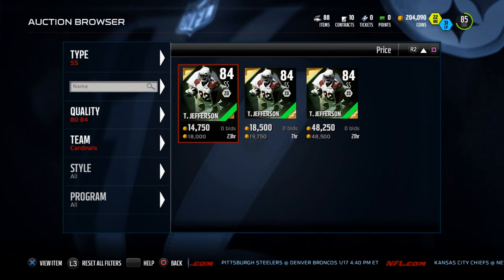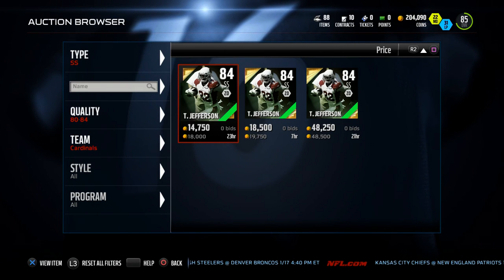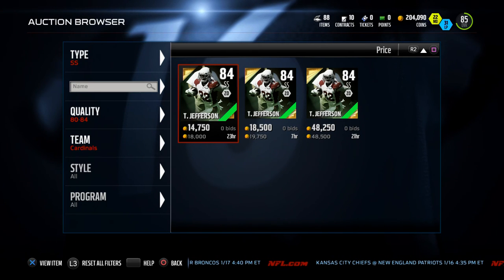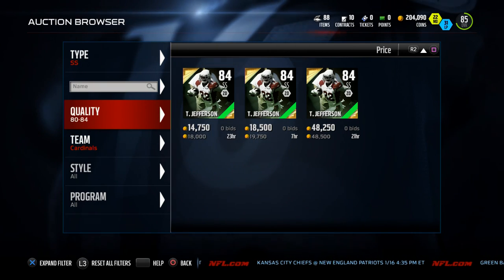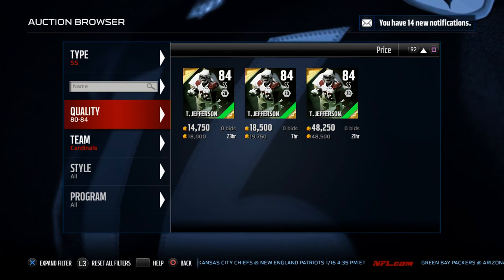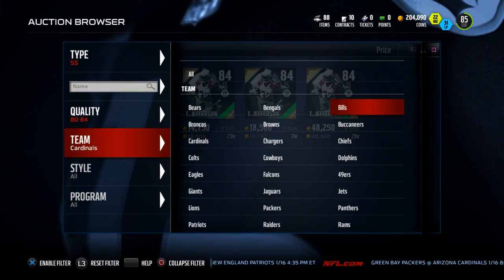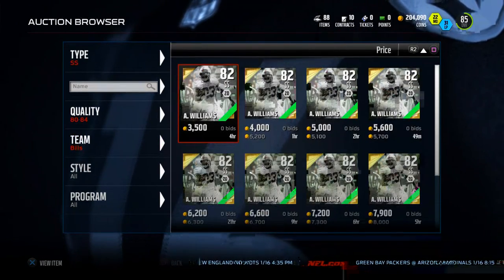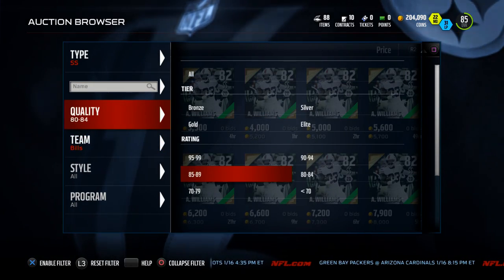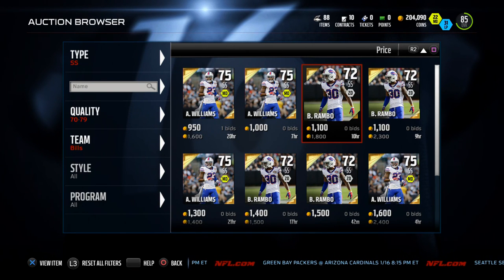What we like to look for in strong safeties — we do like to look at zone coverage and hit power, but the main ones are often the guys that we like to user or control. So we look for hit power, speed, and catching. That's why Deion Buchanan really made it on the list. But this next guy I want to talk about is one of the probably best budget items in the game, especially if you're just starting out. It's the Buffalo Bills.